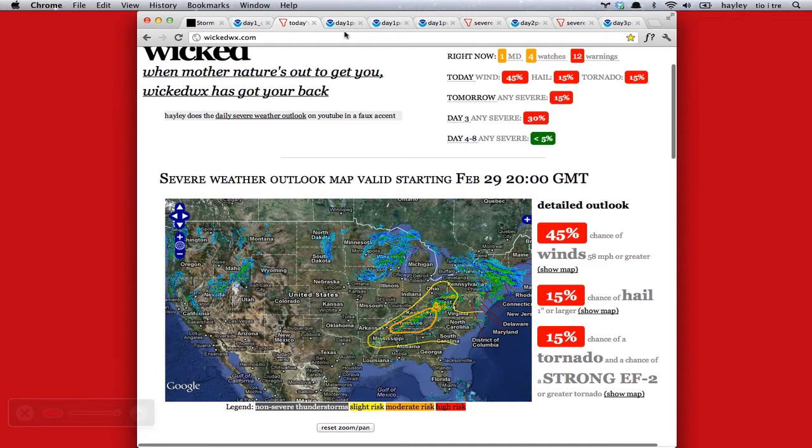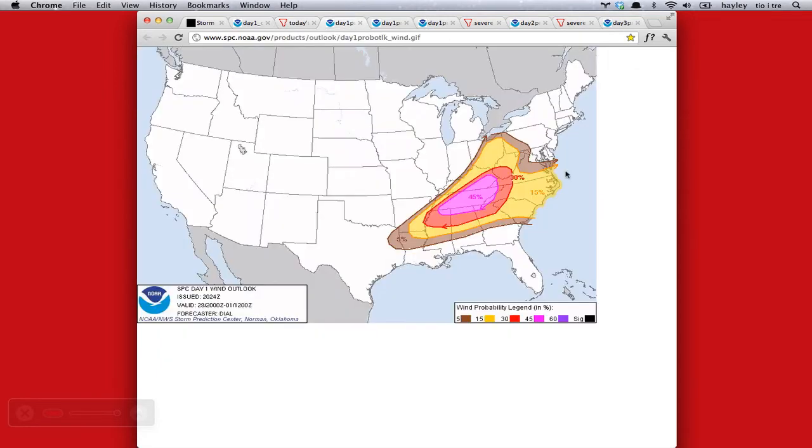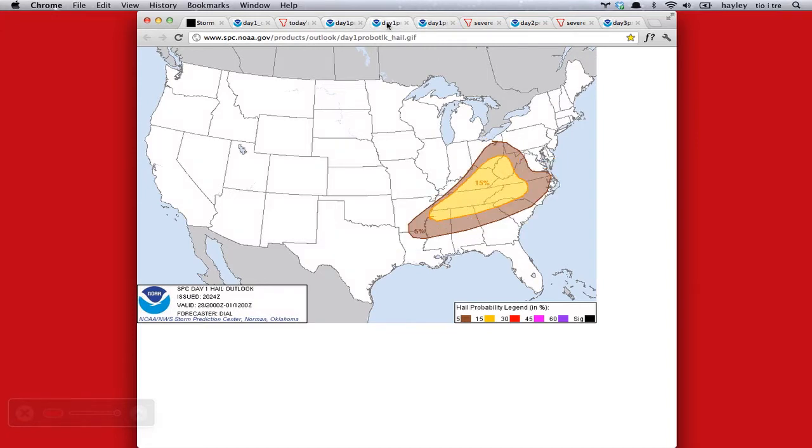Here's the generic map, but we're going to break it down. 45% chance of severe winds — severe winds would be 58 miles per hour or greater. We've got a 15% chance of hail, that'd be one inch or larger. And here is the map showing the probability of a tornado. There's the probability in general, and then the black hatched area is where there's an additional chance that the tornadoes that occur would be significant, defined as EF2 or greater. The scale goes from EF0 to EF5 — EF5 would level your house, and even underground you may not survive it.